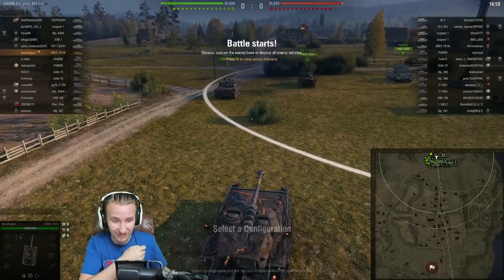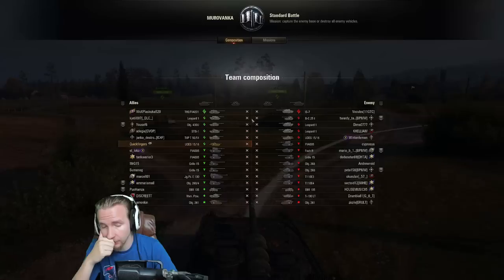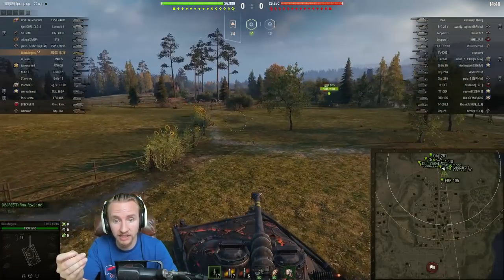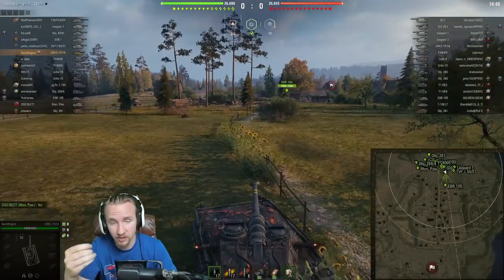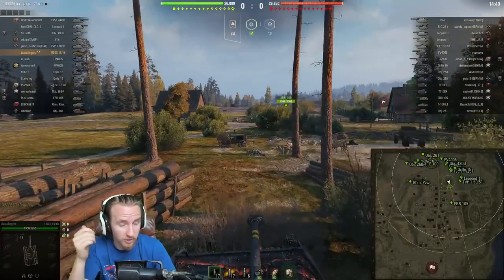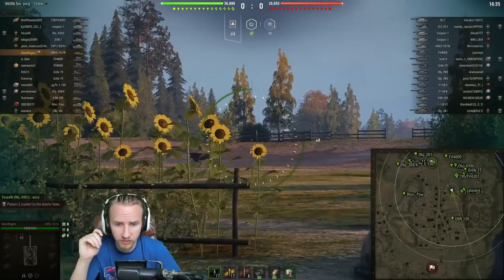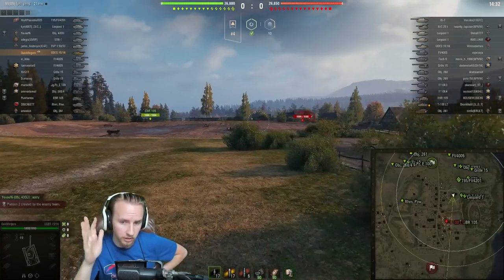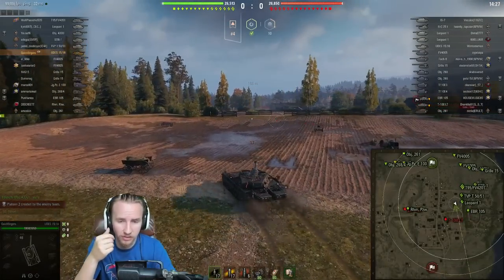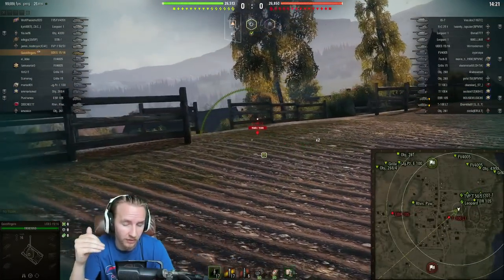Now loading into Murovanka, I'm using the exhaust with Commander's Vision System and vents. With a premium consumable and good crew skills, you don't have to take coated optics, and you don't have to sacrifice top speed — you'd drop to 48 to gain that extra 3% view range. I'll have about 450–454 meters view range in this game. I want you to be the judge: would it be more efficient to have coated optics for roughly 490 meters, or have 450 with the vision system?